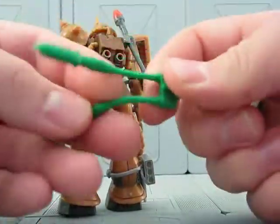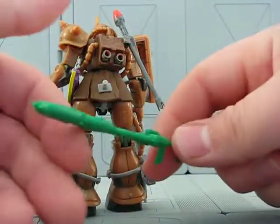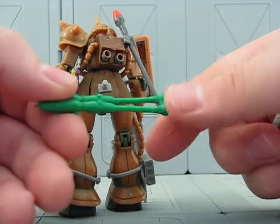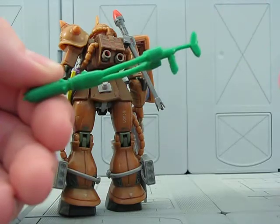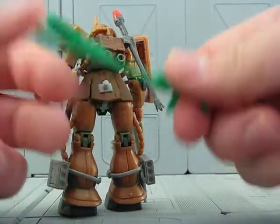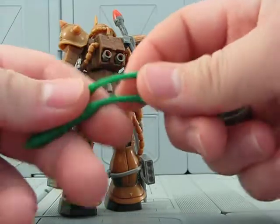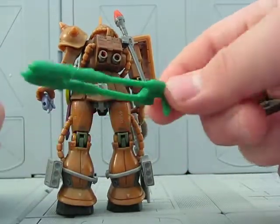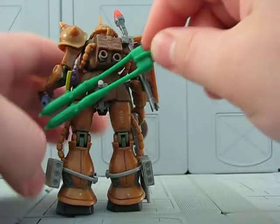These are knock-off Zaku-1 gas grenades. I kind of like the green color. I've yet to use them, because how often do you use gas grenades? Seriously. When you're playing with these figures, you're like: machine gun, bazooka, extra large bazooka. You're not like, 'hey dude, take the gas grenades,' because these aren't gonna hurt another mobile suit. But I thought, let's equip this guy for everything — let's give him some green gas grenades.